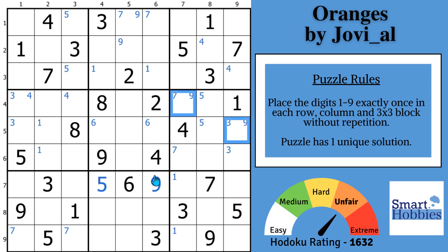Jovial did this on purpose. The best setters do telegraphing and they force you to get to the intended strategy. So you get here and go, I'm stuck — Snyder notation can't get me any further. What do we have to do? Well, remember, what's the name of this puzzle? It's called Oranges.